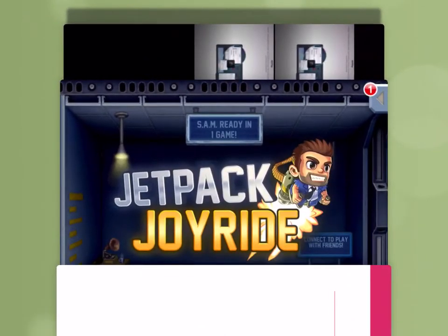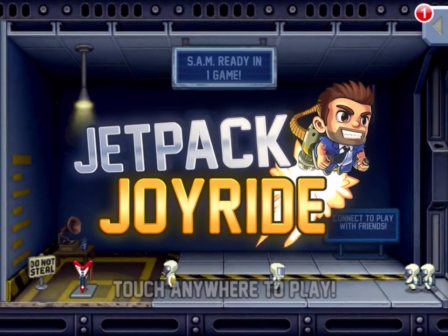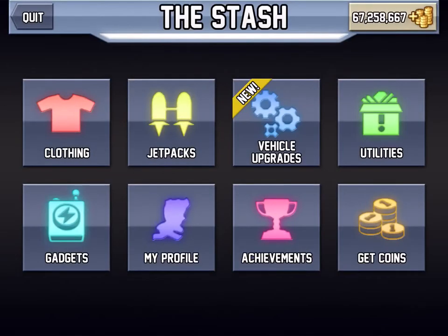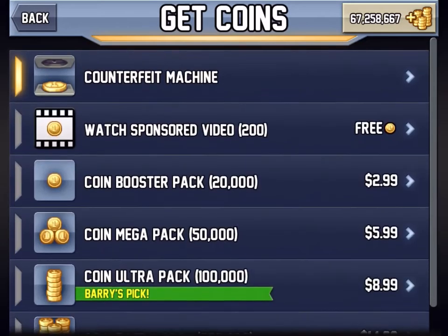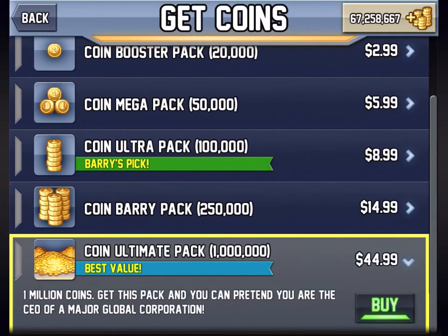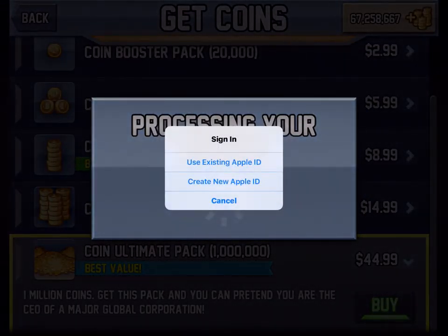Hey guys, I'm here to show off my Mad Hacks in Jetpack Joyride. So if you look here, I can go here. Now I'm able to go with the stash. I'm gonna go with the ultimate coin pack. I'm gonna click buy. And as you can see here, it's saying sign in.